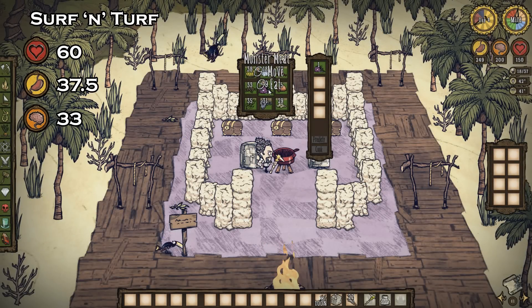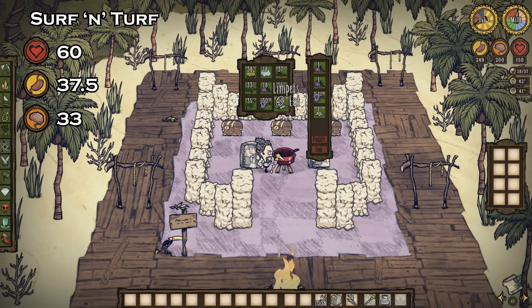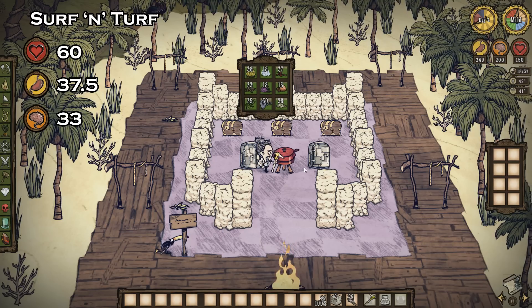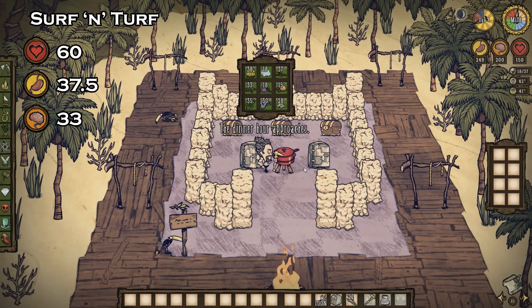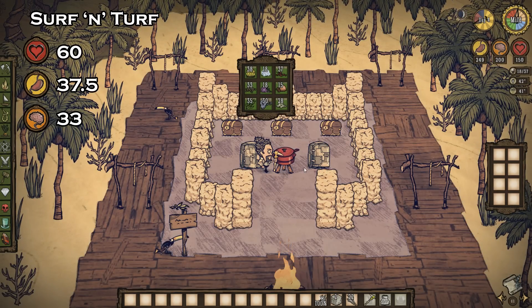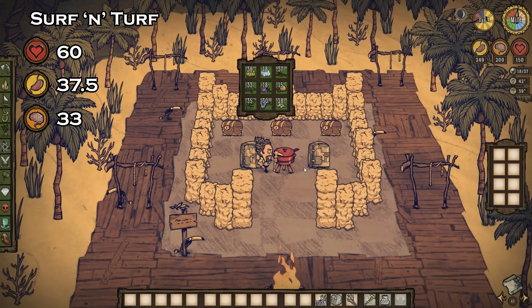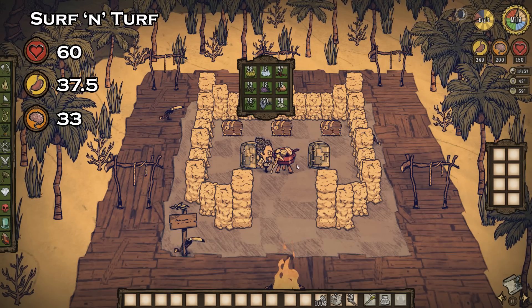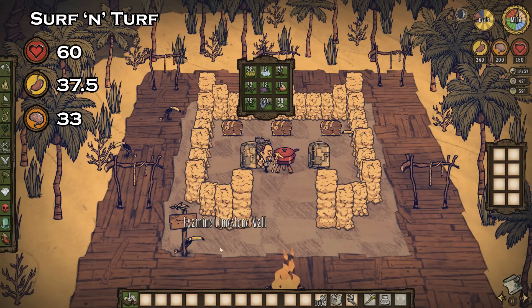Surf and Turf is one of my favorite recipes, even after it was nerfed a bit. Because Surf and Turf takes priority over monster lasagna, I like to use two monster meat, one fish, and a limpet. You could also use one monster meat and three fish as well. Surf and Turf has awesome benefits: you'll get 60 health, 37.5 hunger, and 33 sanity — a very solid recipe.